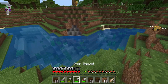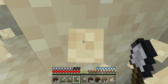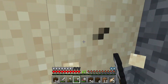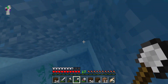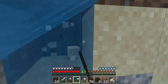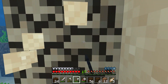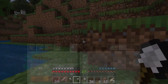We'll grab some sand and put that in the smelter. Mining sand actually goes faster than you think when you have an iron shovel. About 20 sand should be enough.